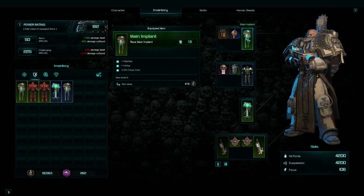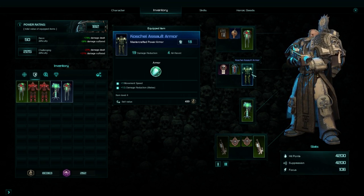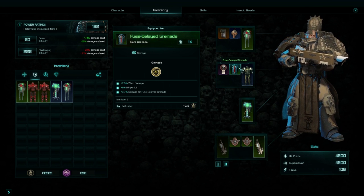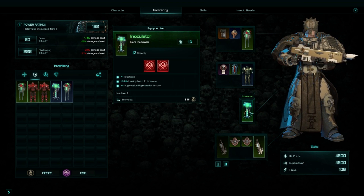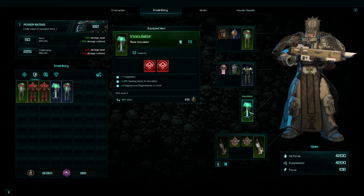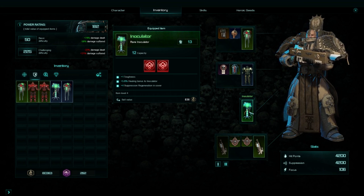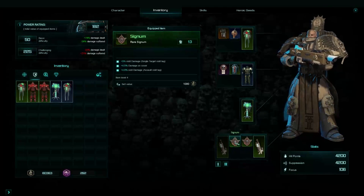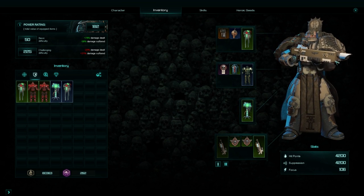Every single piece of equipment has add-ons. Your main implant is complemented by a neural implant and an eye implant. Your assault armor is complemented by grenades and purity seals. I went with fuse time-delay grenades. The inoculator can give you either a direct shot of health or boost your damage — I've set mine to double up health, so it's a healing-based inoculator, but you can have a DPS-based one if you're playing with a team. Right now I'm using a las gun which takes up both slots.